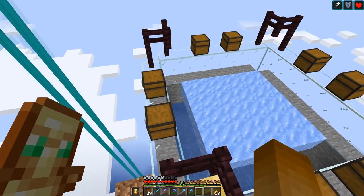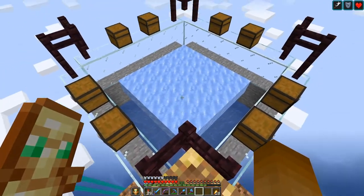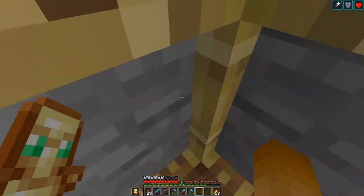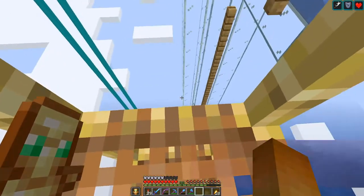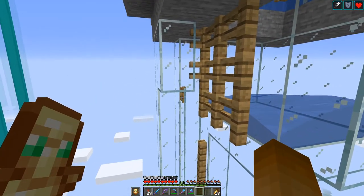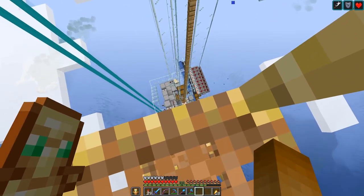Everything that goes down will be pushed here into the middle and then down one layer further where we have another water stream that pushes everything over here and into the drop shaft down to the killing chamber eventually.